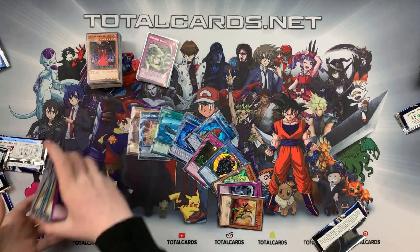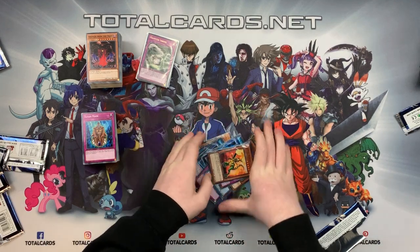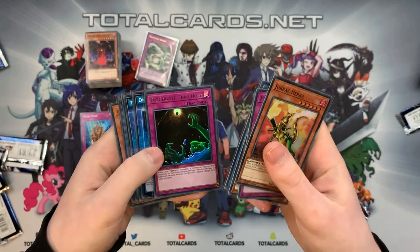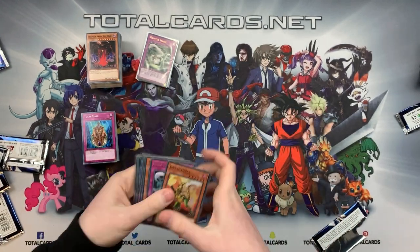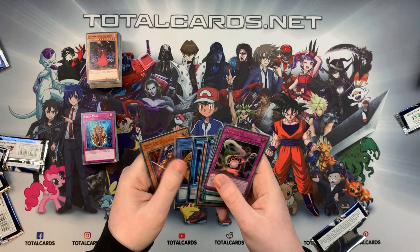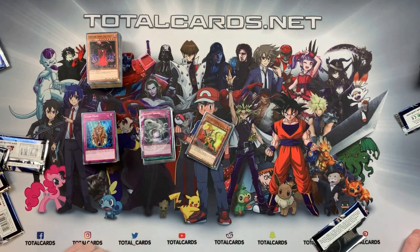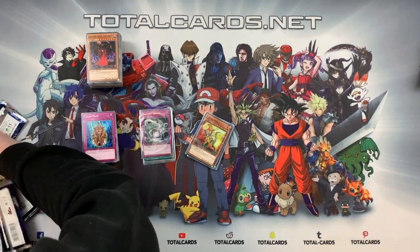That booster box was nuts — loads of commons but love it. Quick summary of what we got: Jarak Hera, Haunted Shrine, Golden Ladybug, Magician of Black Chaos, Floodgate Trap Hole, Dino Destruction, Terror from the Deep, Surface, Cocoon of Ultra Evolution, and Don Zalog. Second box gave us ten notable pulls. Not gonna lie, I'm proper buzzing with the packs we got.